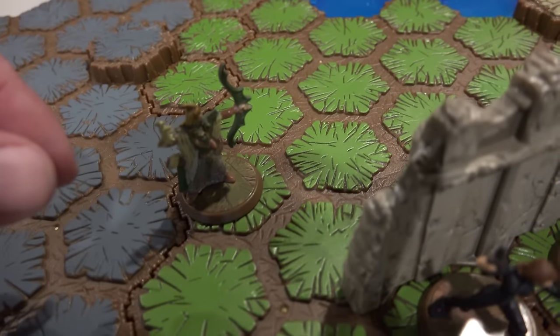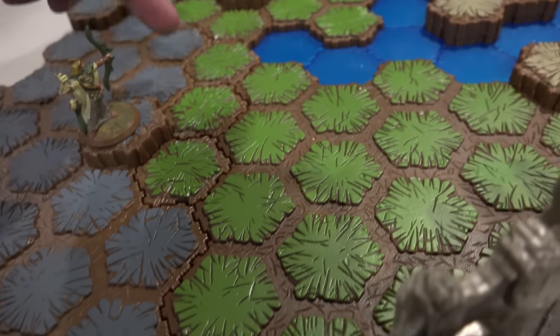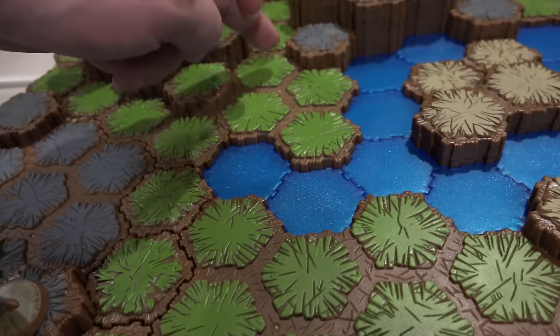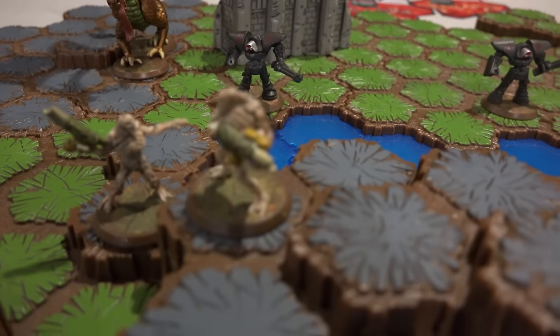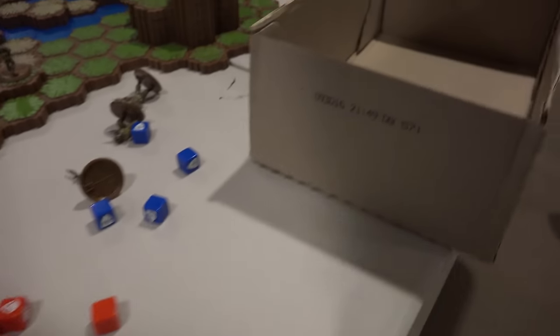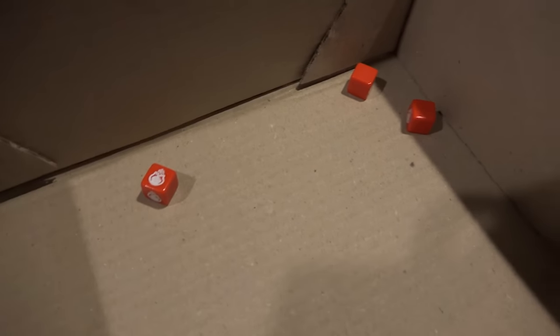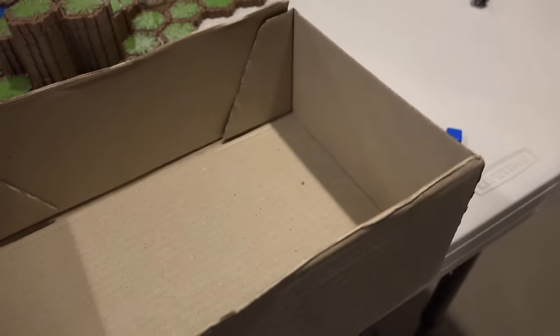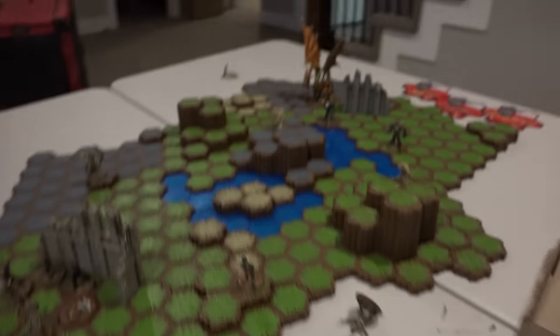I'm going to move Savaris again. Moving five spaces with range of seven — I'm going to snipe dude man up here. He's got an attack of three again. One attack. You've got to roll one shield to stay alive, and he rolls a two — that guy dodged the attack.